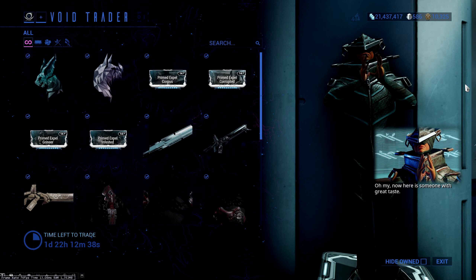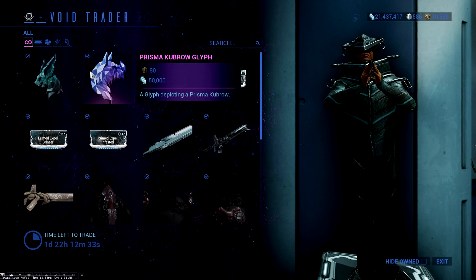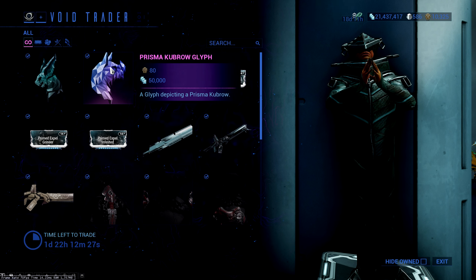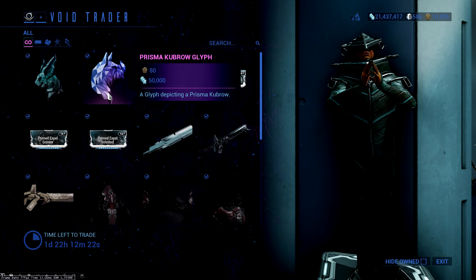It does come with two brand new items: the Prisma Kavac Glyph and Kubrow Glyph. They're very very cheap and they're very good looking, so absolutely pick these up, especially if you are a fan of your Doggo or your Kavat. They are very very good looking and like I say they're cheap — 80 ducats, 50,000 credits. Not too bad whatsoever.